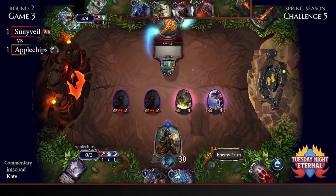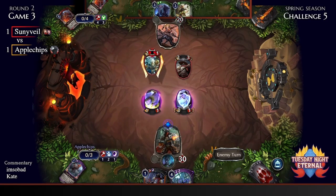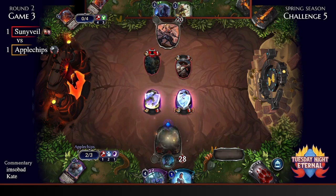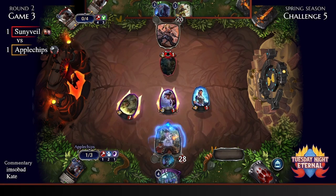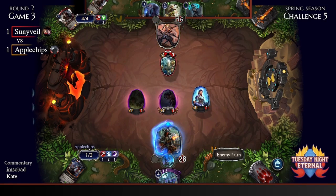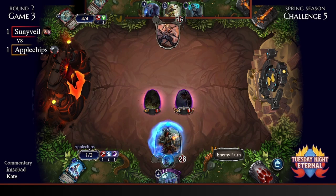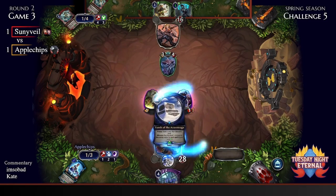Just need to play a bunch of Evangels. Still needs to play the power to activate the Jack. They can pitch the Evangel and finally stop the bleeding. Meanwhile Apple Chips does not have the fourth power. We're going to see an aegis and an attack — but that's a good block too.